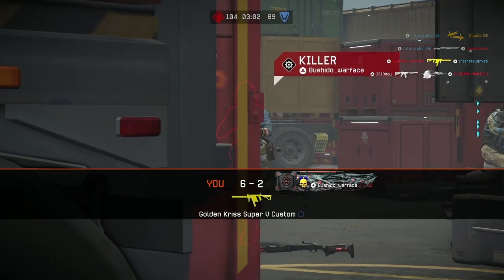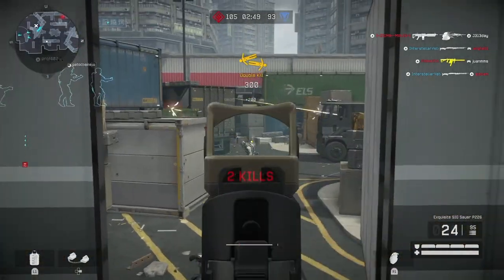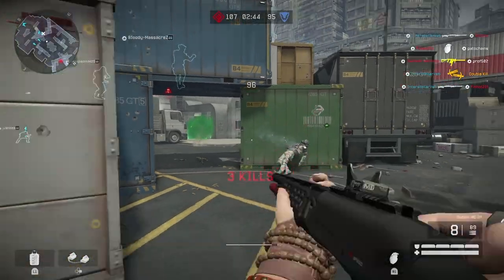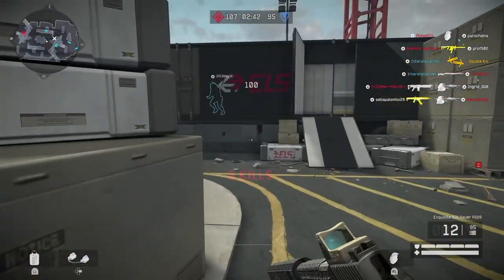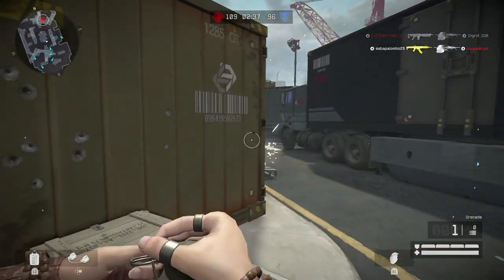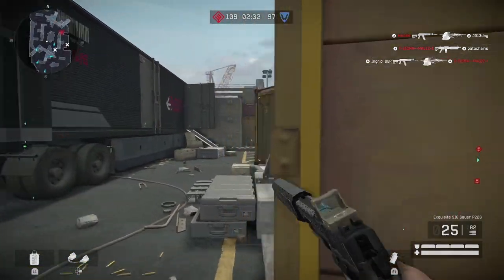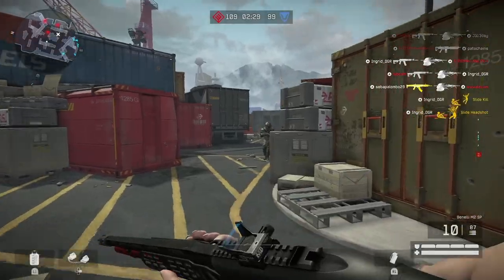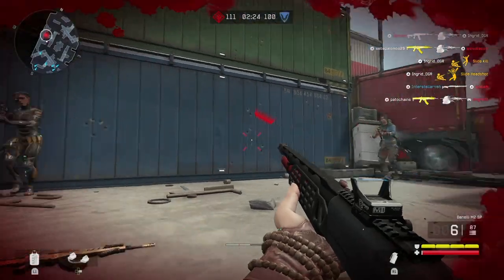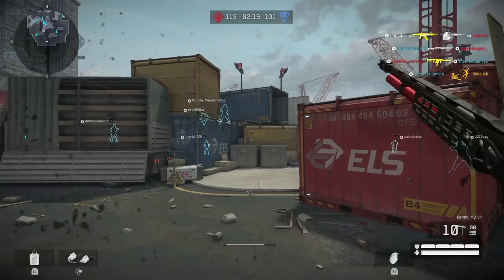I wanted to switch to my pistol and I couldn't — gosh dang it. I knew there was a guy there, so I turned around just to kill him, because I knew I wasn't going to win at that range. I decided to go for the guy in the corner instead.